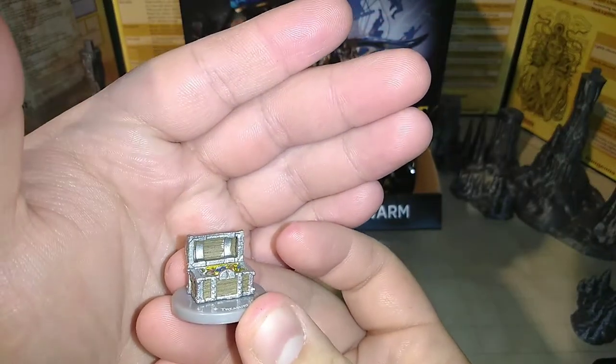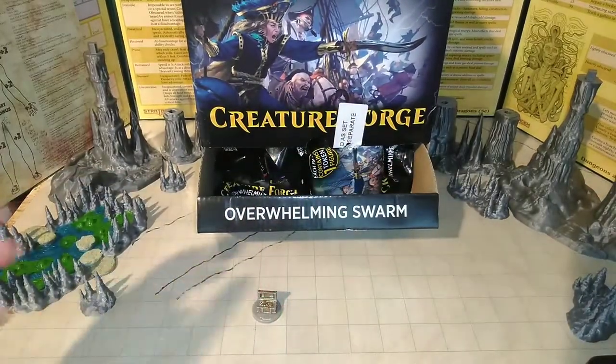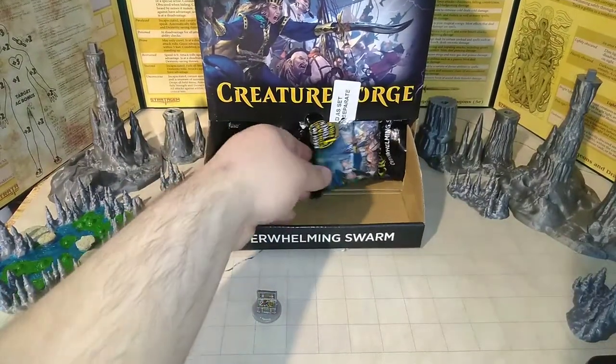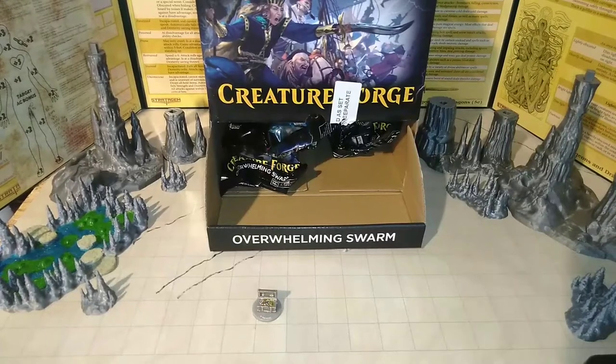There's a little bit of silvering in the back, but not a big deal. Honestly, a treasure chest on a base is nice because you can tell your group it's a medium class treasure chest — just as big as a person. That way you can stop your group from wanting to carry it off, like a lot of murder hobos want to do. They want to steal and take everything.